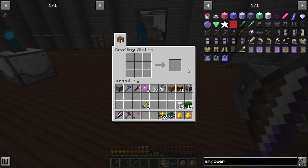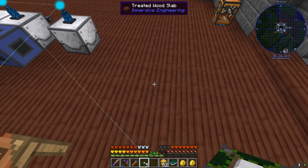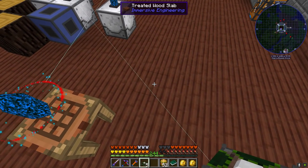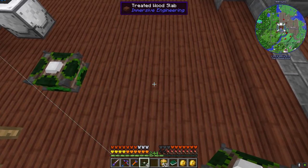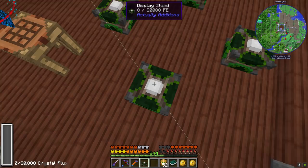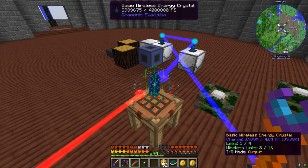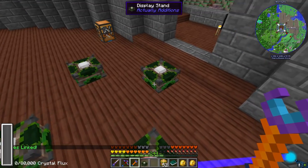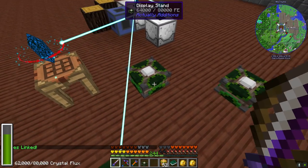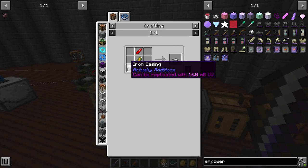Let's go ahead and get our display stands - there's five of those - and I'm going to set these up. I'll bind this to each of those so it can start giving those power. Then we're going to need bristonia crystal which is just redstone, two iron casings which I can replicate, and a double battery.